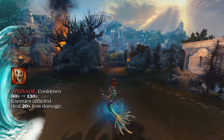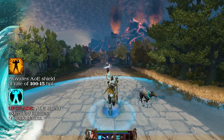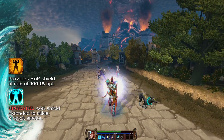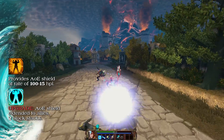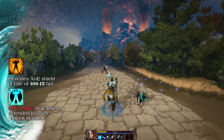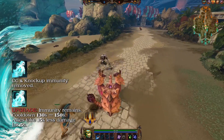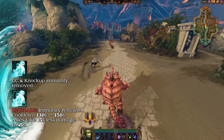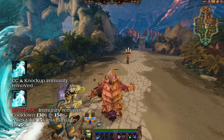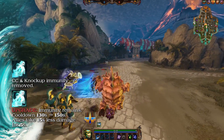Magic Shell now provides an AoE shield at the rate of 100 plus 15 health per level lasting for 3 seconds. Its upgrade extends that shield to all allies who receive 2x block stats that stop up to 2 basic attacks. Phantom Veil's crowd control and knockback immunities have been removed but kept on its upgrade, which also receives a new effect and its cooldown increased from 130 seconds to 150 seconds. Allies affected by the Phantom Veil upgrade now take 15% reduced damage for 5 seconds.